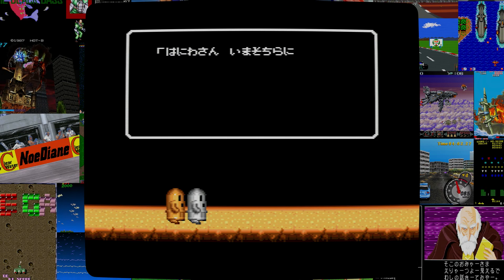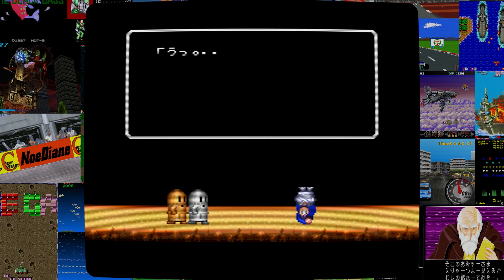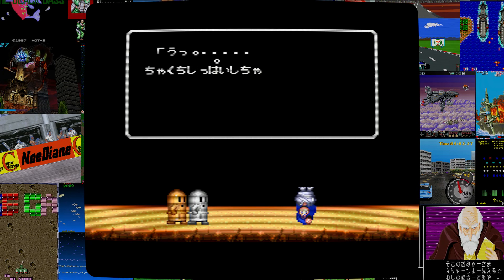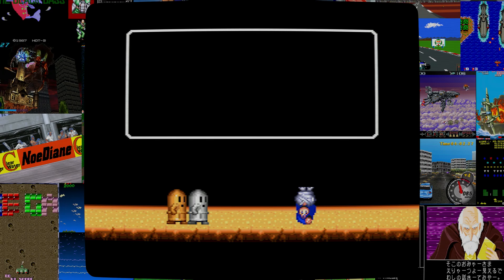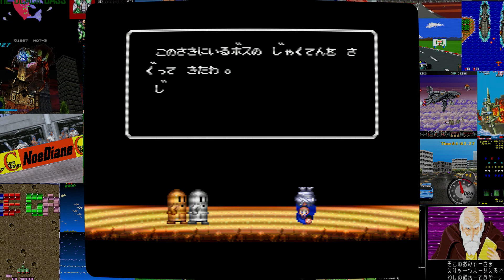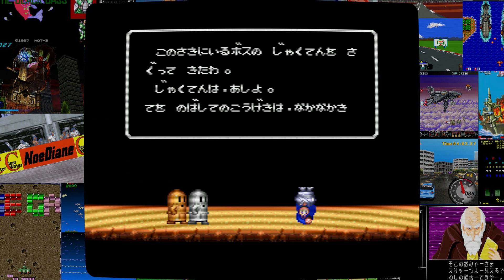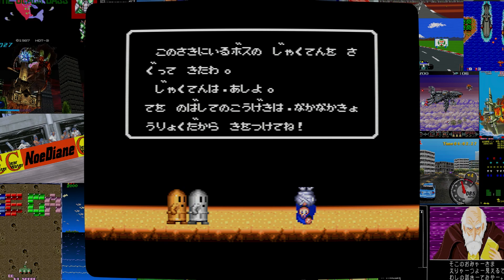That cat level actually was surprisingly easy. You don't even have to do any platforming really — it's more about not doing platforming. There's one thing I've learned in this game: not to do platforming and to take things as slowly as possible, because otherwise everything in the world will be trying to kill me.